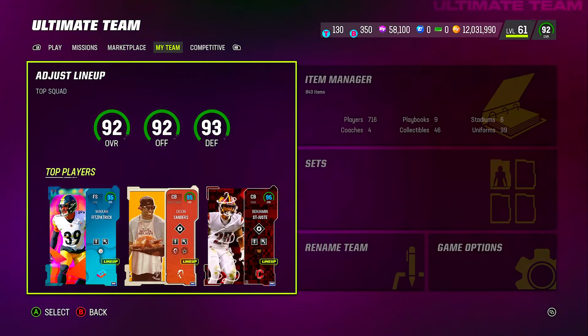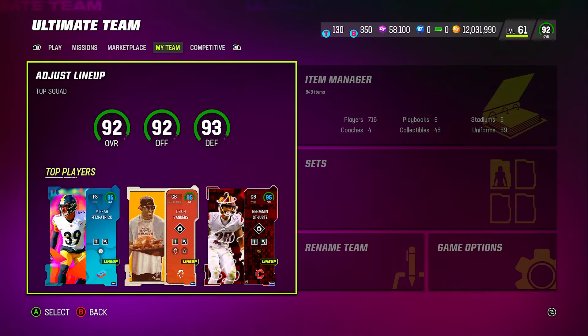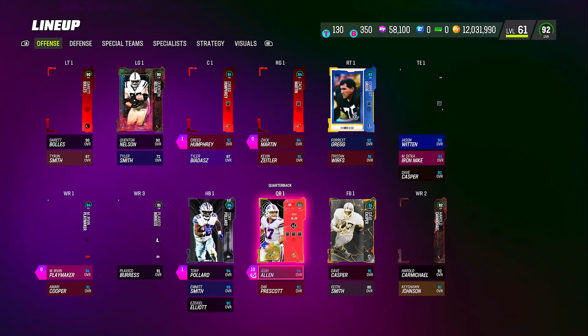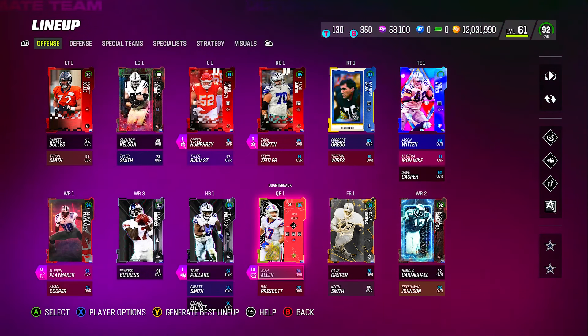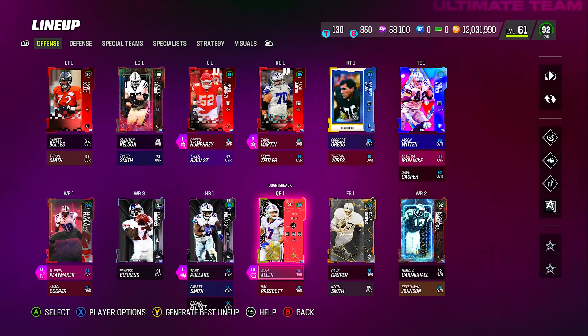So right here we're 92 overall with 93 defense, and a big reason for that is the strategy cards we're using on this squad. Because if you look at these cards, they're not really that high overall — they only look a little higher because they're boosted up with blue cans thanks to the strategy cards I use.